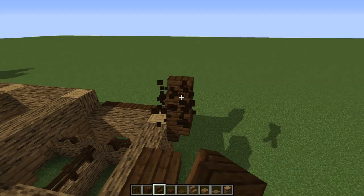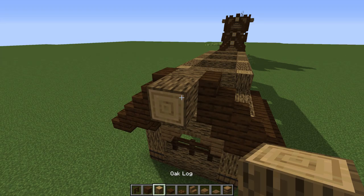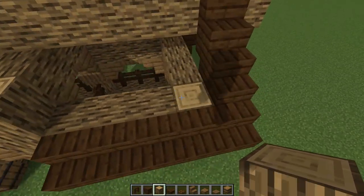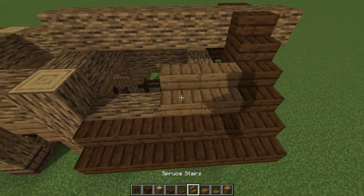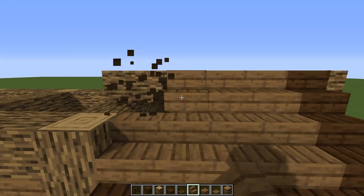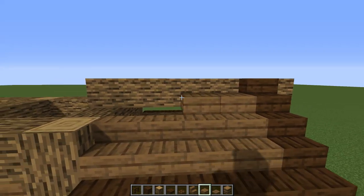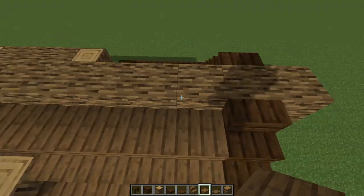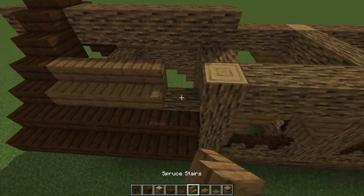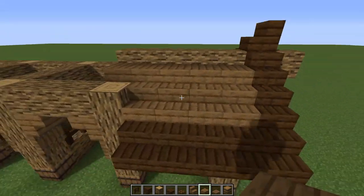Then we're going to go with stairs going normally up and down until we get to the middle part. On this corner we're going to do a little cross beam, then this beam goes all the way down. I'm going to put some spruce stairs right there. On this one I want to expose that beam - going down all the way with slabs, and on the top part just a stair facing that direction. Repeat that over here, and on the bottom go right up to there.